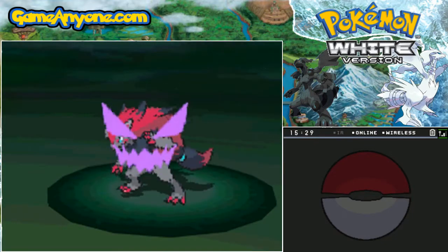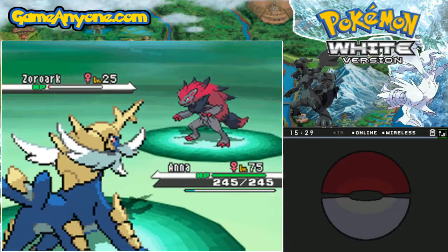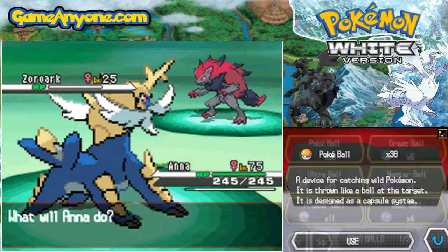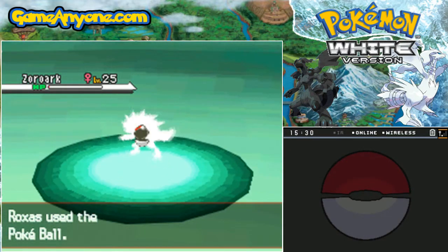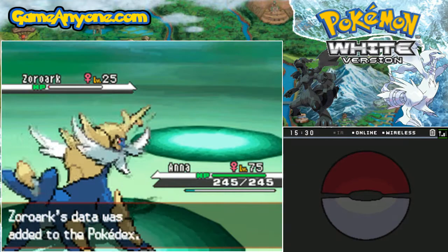A female Zoroark at that. So what we're going to need to do is catch it. Zoroark has a catch rate of 45, as Zoroark is not actually a legendary Pokemon — it is just a Pokemon that is tied to an event. Let us catch it. One, two, three, boom. Zoroark was caught — first try, too. Not bad. It knew its place.